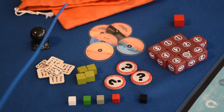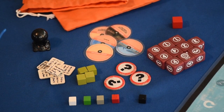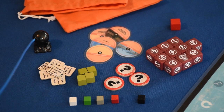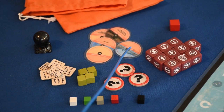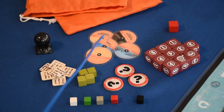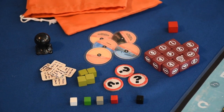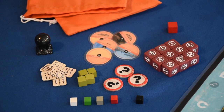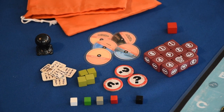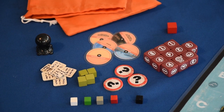It could be a bowl — something that you could use to randomly draw the firewall tokens. Something for a first player token as well. These location tokens are supplied in the print and play, so just print those out and have those available. Set all this kind of stuff next to the player board, on the player board, or to the side of the board within easy reach of all the players.